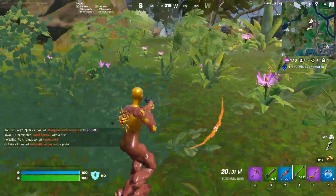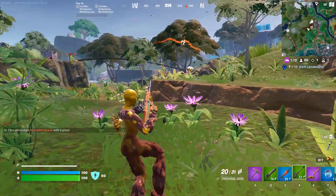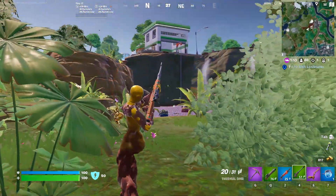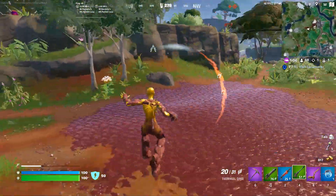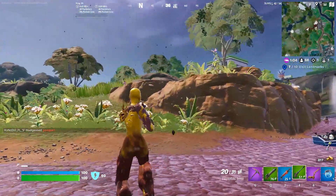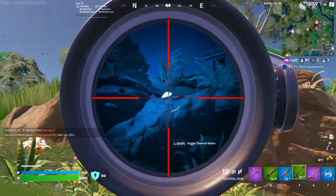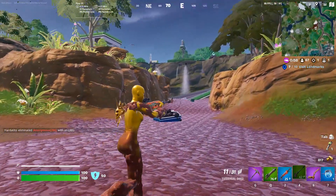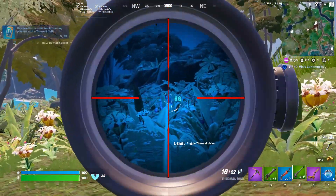Get covered in mud and hit enemy players with a thermal DMR. You need to go to a swamp, get into the mud, get a little bit muddy, and then when you have a thermal DMR, just hit the opponent. How many times? Ten times — can you hit one opponent ten times?